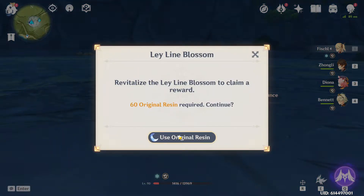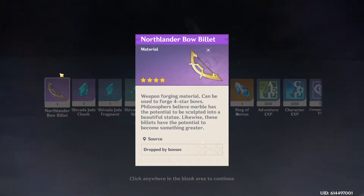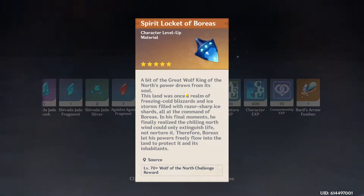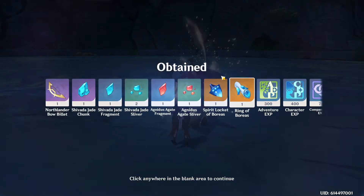Let's see what our next blossom will retrieve for us. And we started off with a really good drop — that could add to our Compound Bow, so it will be a refinement for the Compound Bow. Plus we got some character level-up materials for Ganyu. And a Spirit Locket — we can either use it for Fischl or Ningguang, but I'll probably reserve all the Spirit Lockets for Ning. And we have a feather here with some stuff. Overall, really really good drop.